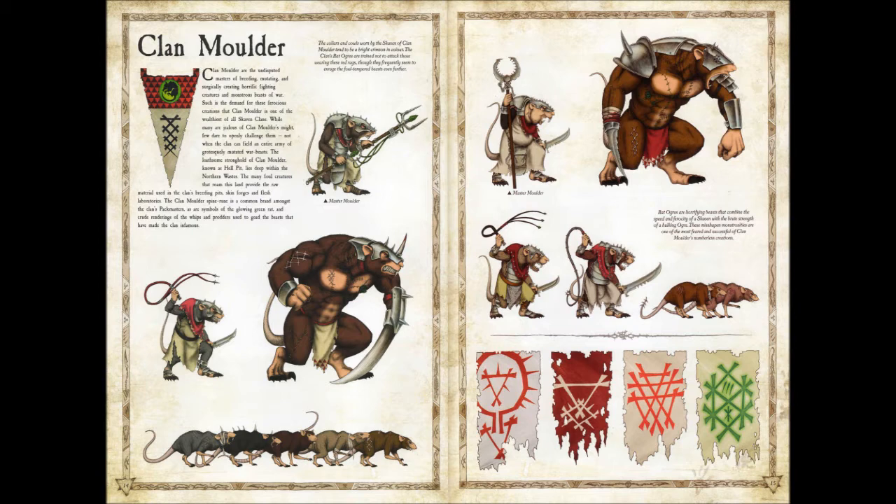You can see the giant rats on the bottom — these guys have giant rats that are bigger than normal rats. They have bandages on them, and you can see the rune marks are shaved into their fur on their skin. Definitely a cool army. Here you can see the master molder — I really love the look of this master molder, he's a little bit chubbier, he looks like a real boss guy who's in charge of everything. Rat ogres are horrifying beasts that combine the speed and ferocity of Skaven with the brute strength of a hulking ogre. These misshapen monstrosities are one of the most feared and successful of Clan Molder's numberless creations.